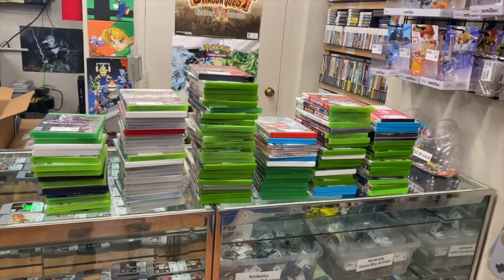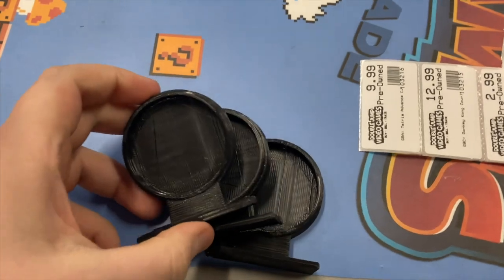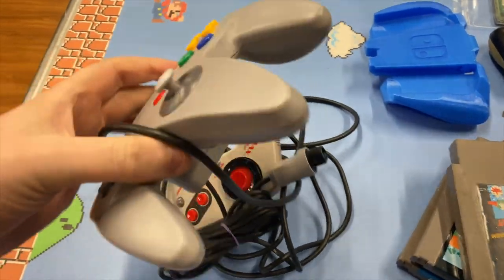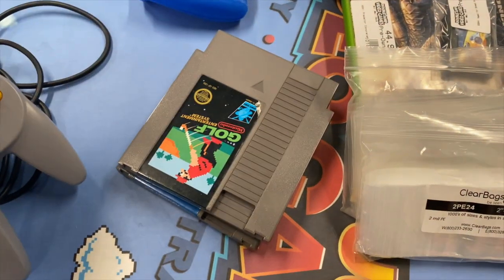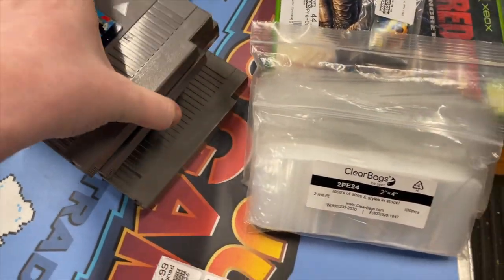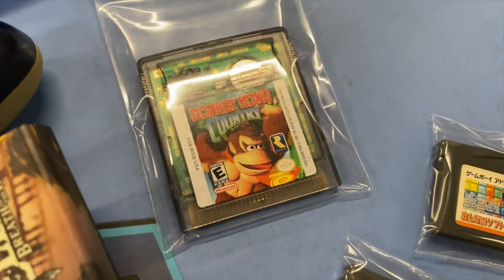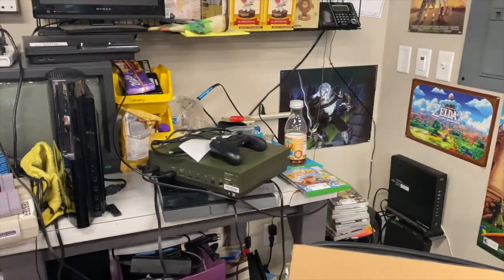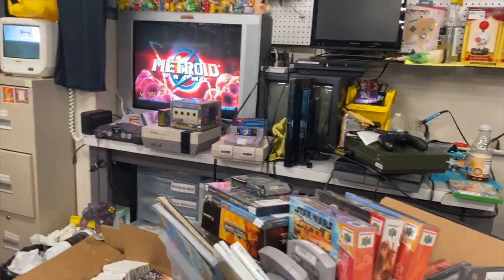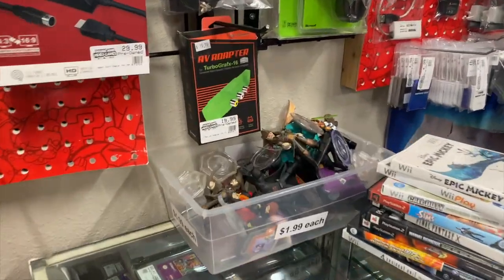We have a ton of trades to show you. There are some 3D printed amiibo stand things, an N64 controller, an NES Max controller that does not work. We have Mario Bros, Duck Hunt, Golf, and Ice Hockey. Then Need for Speed, Mortal Kombat Final Round, Golf, Japanese Tetris, Donkey Kong Country. We also got a Battlefield Xbox One S, though it doesn't have the matching controller.